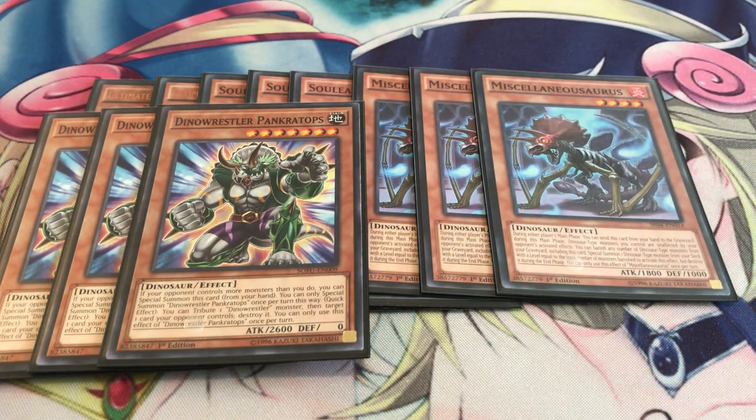Next, three Dino Pankratops. Since this is a going second deck, you definitely want to max out on this card so that way you can special summon it for free just to get a free body on board in case you can bait out any certain trap cards like Floodgates or anything like that. Definitely a great card to have.